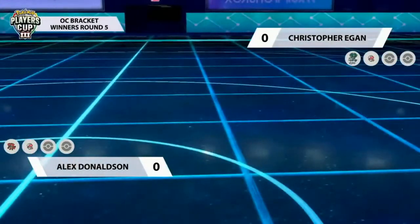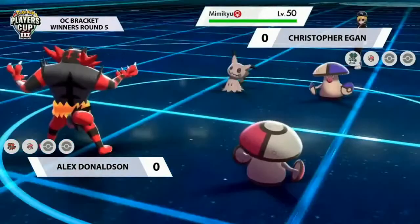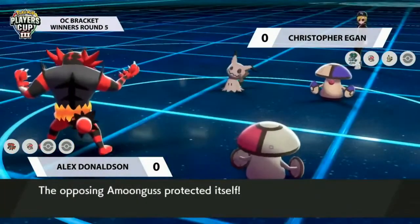There's no free switching right now; a Protect also makes a lot of sense to cover for the option of Calyrex Dynamaxing and going for something like Max Hailstorm. But Alex wants to reset the Intimidate and is actually going to switch out into Mimikyu, which hits the field on Christopher's end.